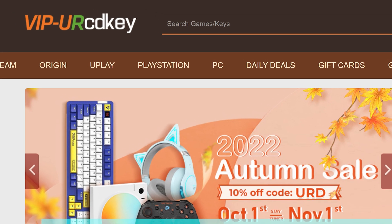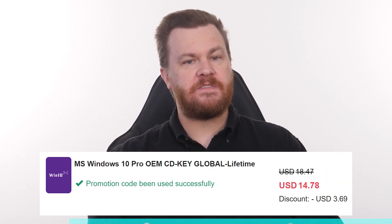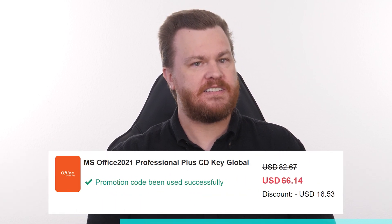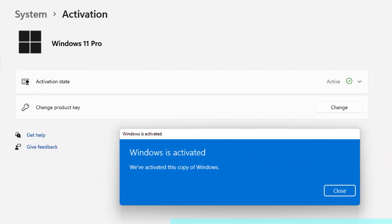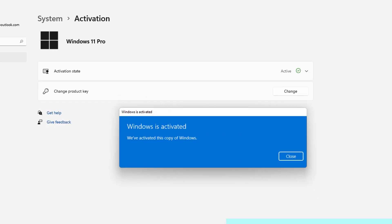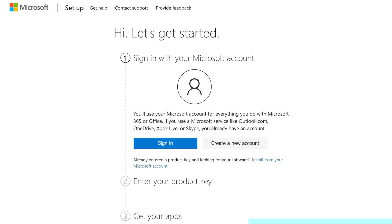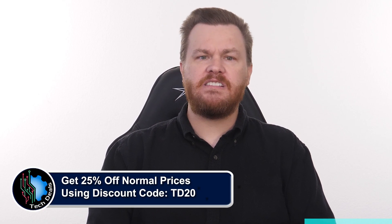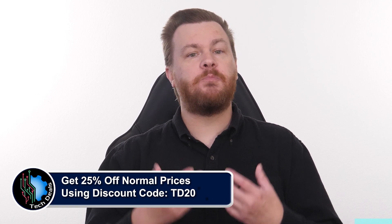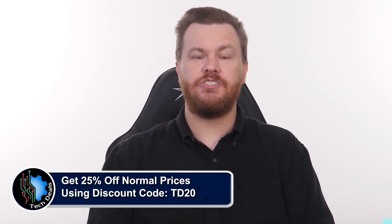Looking for a Windows 10 or 11 product key but you don't want to spend $100 to $200 for it? Our sponsor URCD Keys provides discounted Windows keys at amazing prices: $15 for Windows 10 Professional, $21 for Windows 11 Professional, and just $60 for Microsoft Office 2021 Professional Plus. These product keys are the real deal — they activate directly with Microsoft Online, linked to your Microsoft account, and they work forever. For Windows, go to Settings > Update and Security > Activation, click Change Product Key, paste the key provided by URCD Keys, and in seconds you're activated. For Office, go to setup.office.com, sign in with your Microsoft account, paste the product key, and download Office 2021 Pro Plus directly from Microsoft. Use discount code TD20 to save 25% off the already deeply discounted prices and support our channel. We have been using product keys from URCD Keys for almost five years now without any issues.